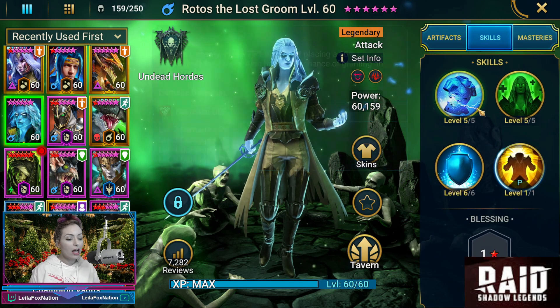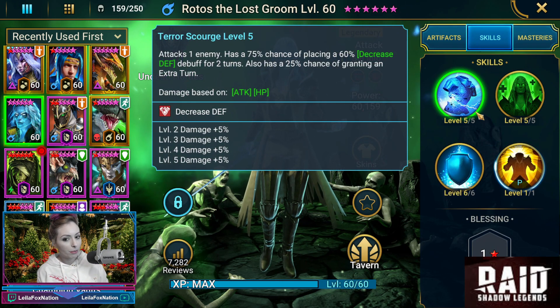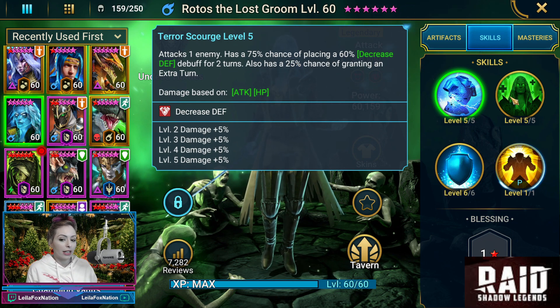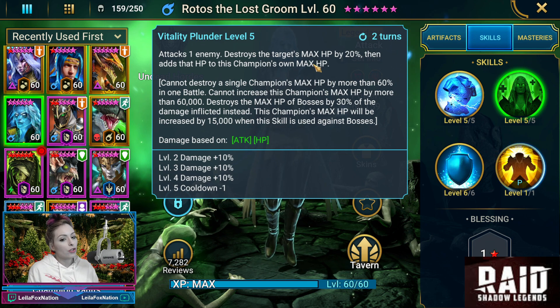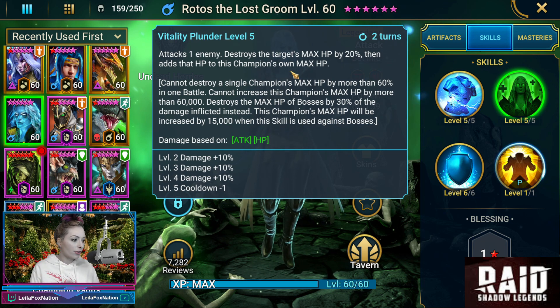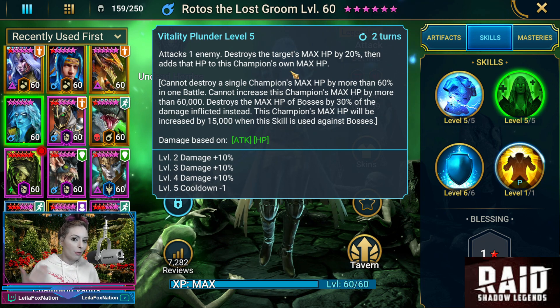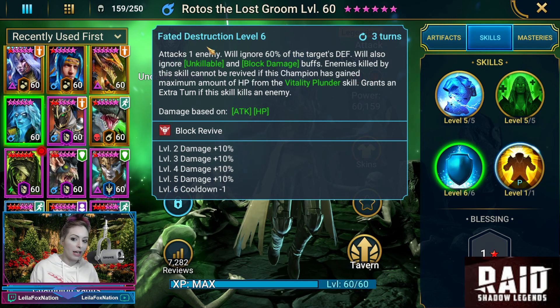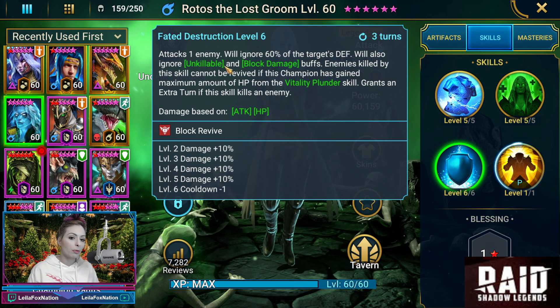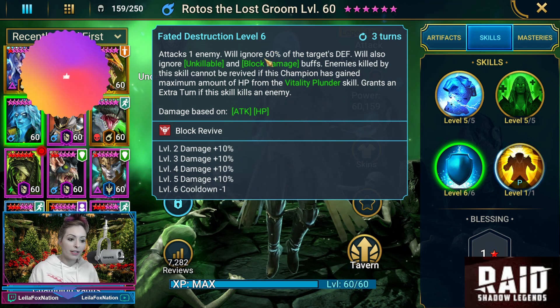Now what's very helpful with him against the boss — let's talk about his abilities. Terror Scourge: he has a chance of decreasing defense and a chance of getting an extra turn. Vitality Plunder: he destroys the target's max HP, then adds that HP to his own. And Faded Destruction: he ignores 60% of the target's defense, and also ignores some block damage, which the boss doesn't get anyway — but he does ignore 60% of the target's defense.